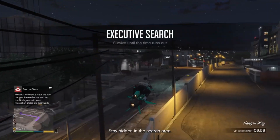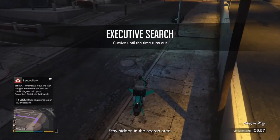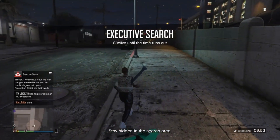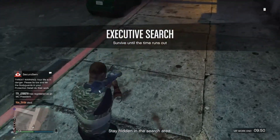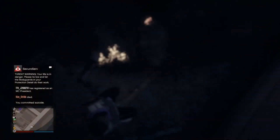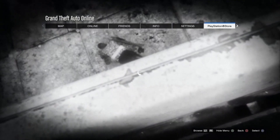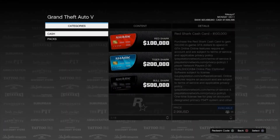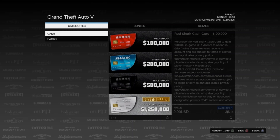Once you're over here, all you want to do is get out of the car or get off your bike, and then go ahead and kill yourself. Once you kill yourself, press Start real fast, then go to the PlayStation Store and just hang out in the PlayStation Store area where you see all of the Megalodon shark cards. Nobody can kill you here — you're not even loaded in, you haven't even spawned in.